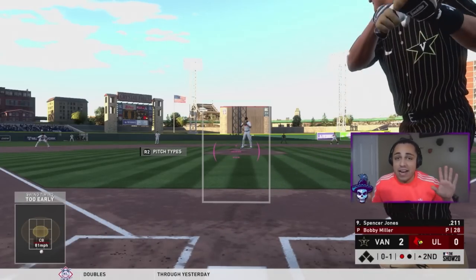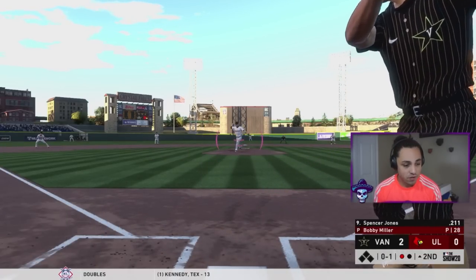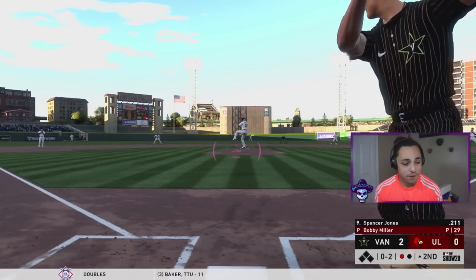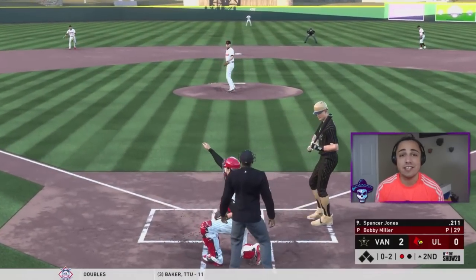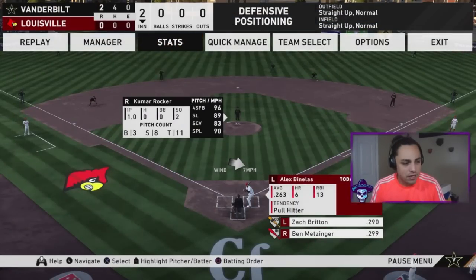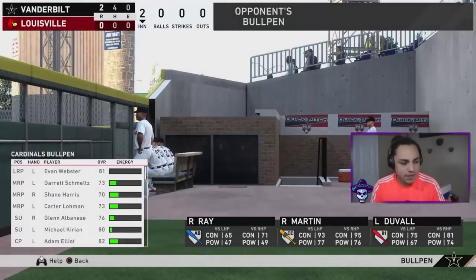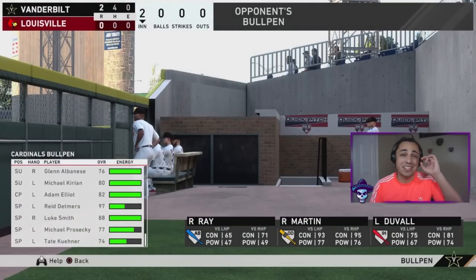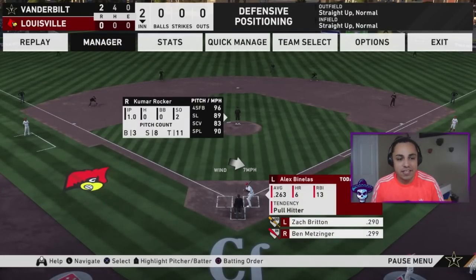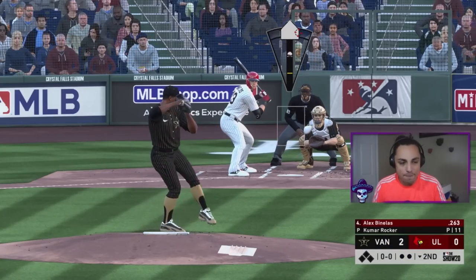Highlights on the offensive end are going to be minimal because I'm struggling to see the ball out of his hand. Let's look at the Louisville lineup — every single player on this roster is actual NCAA players. We've got Brown, Labby, Usher, Vanellis, Britain, Metzinger, Davis, Bianco, and Pollen. The pitcher is Miller, but I want to look at the bullpen — Reed Detmer is there and he's one of the top prospects people are expecting to be taken high.